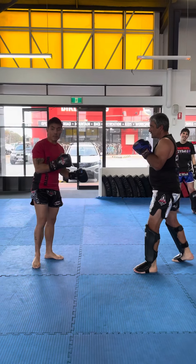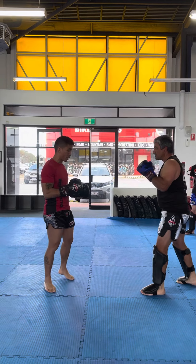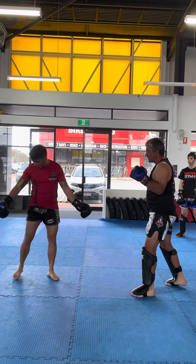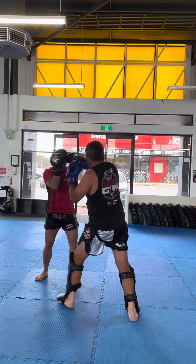Going over that move again. So that move is very useful for getting out of the corner. If you're trapped in the corner, I would angle off. So this is the corner right here. Tony's like, smash me in the corner and I can't seem to go out.